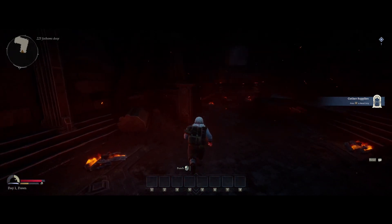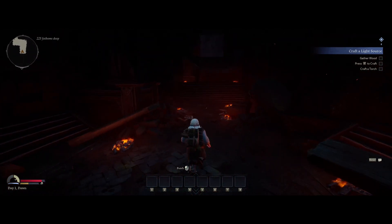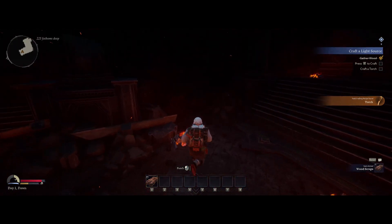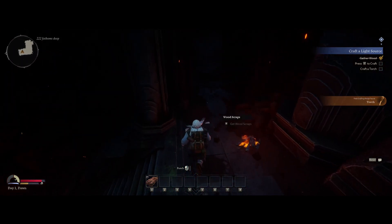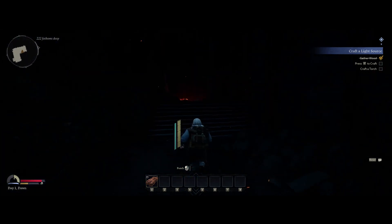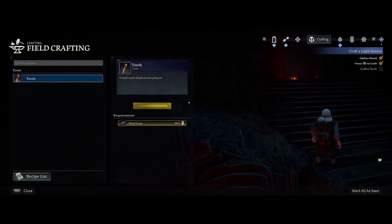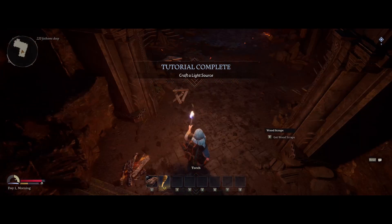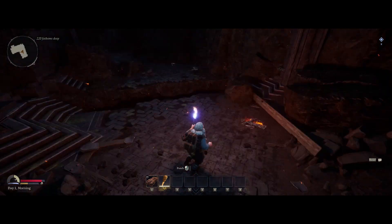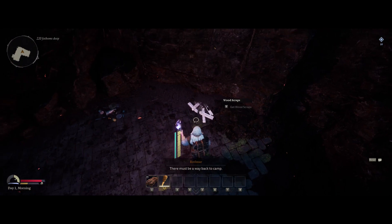Performance feels okay — the game runs fine. I do have it on max graphics. So, jump in. You can vault, which is quite nice. Press C to craft. Craft yourself a torch. From my understanding this is a lot like Valheim, just underground. Teach to learn more. There must be a way back to camp — could try the Doors of Durin from the inside. Best get going, let's make a pickaxe.